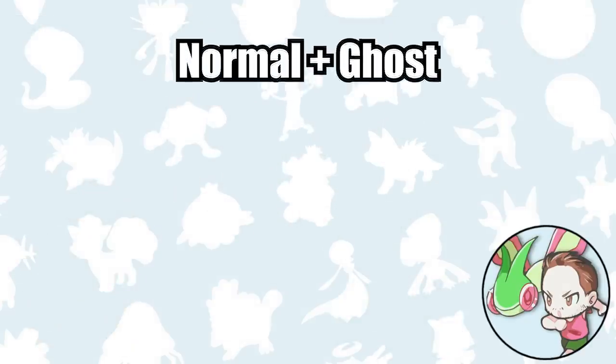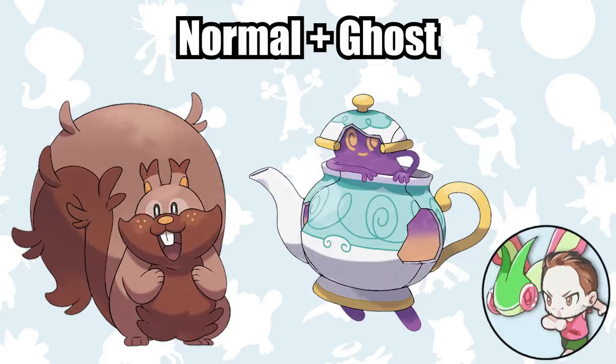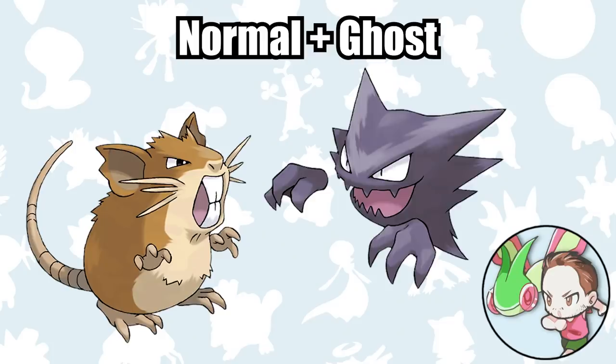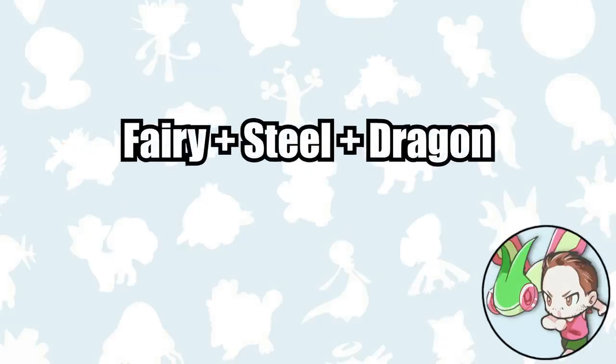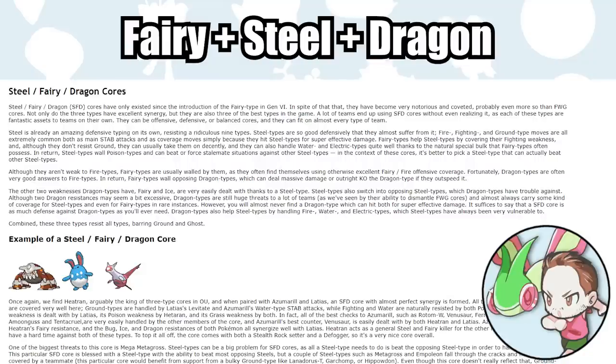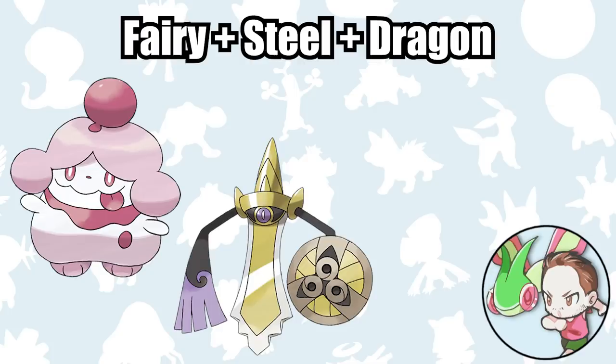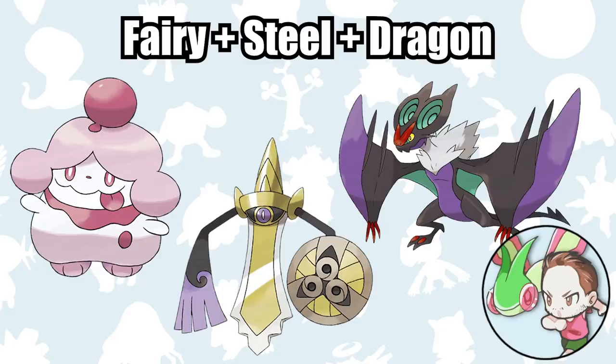This is a pretty straightforward pivoting combo. A Normal-type is immune to super effective Ghost moves targeted at your Ghost-type, and a Ghost-type is immune to super effective Fighting moves targeted at your Normal-type, as well as just being immune to Normal moves in general. The abundance of Normal and Fighting-type moves in most Pokémon games makes Ghost-type Pokémon excellent for Nuzlockes. A great example of this Normal-plus-Ghost combo is Raticate and Haunter, since both are really common in the games that they can be found in. Raticate gets access to Crunch to retaliate against Ghost-types, and Haunter can hit Fighting-types for super effective damage with Psychic, plus it's immune to Ground-type moves as well.